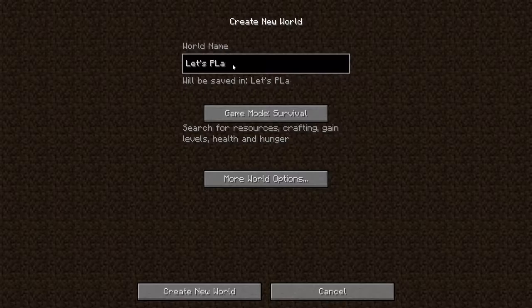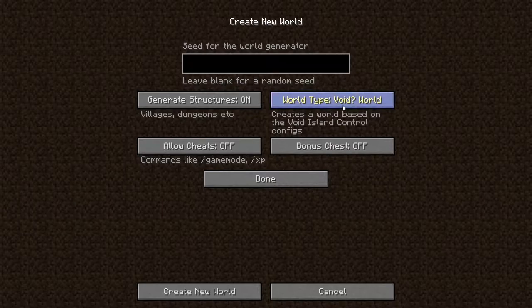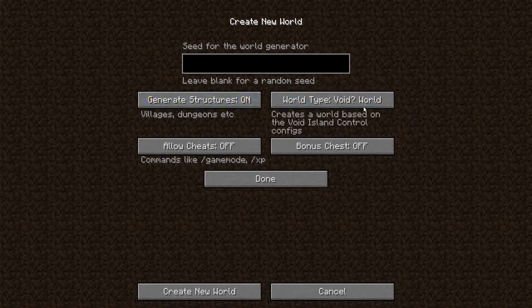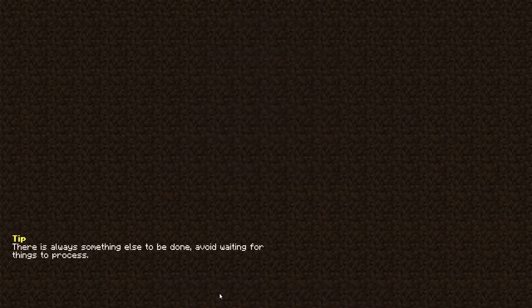Let's call it... 'Let's Play.' Okay, world options — void island, great wall. So we're gonna do a void world, generate structures on, cheats off, bonus chest off. And here we go! Tip: there is always something else to be done; avoid waiting for things to process.